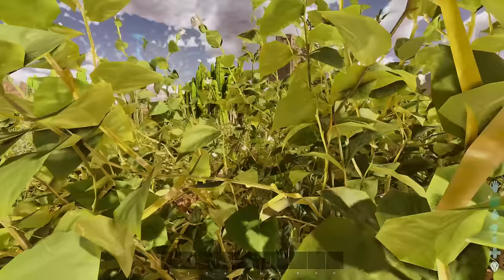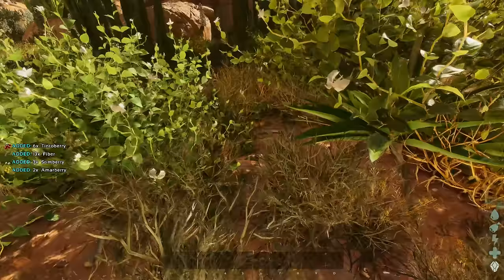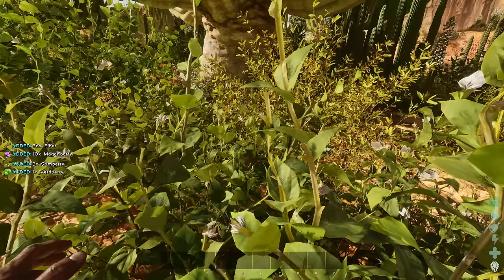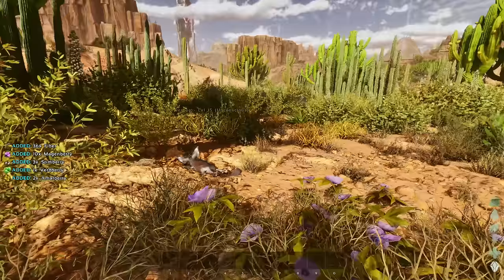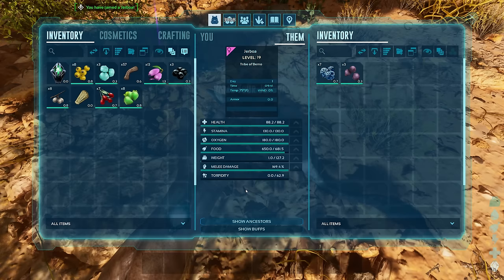On Scorched Earth there are some unique mechanics. The jerboas will alert you to different storms coming in - you've got sandstorms, electrical storms, and heat waves. The heat waves also bring in a special tame: the phoenix. I've never seen one in all my time in ARK.